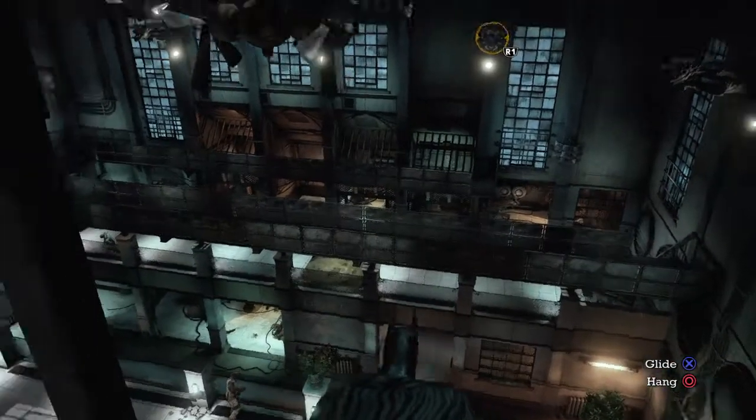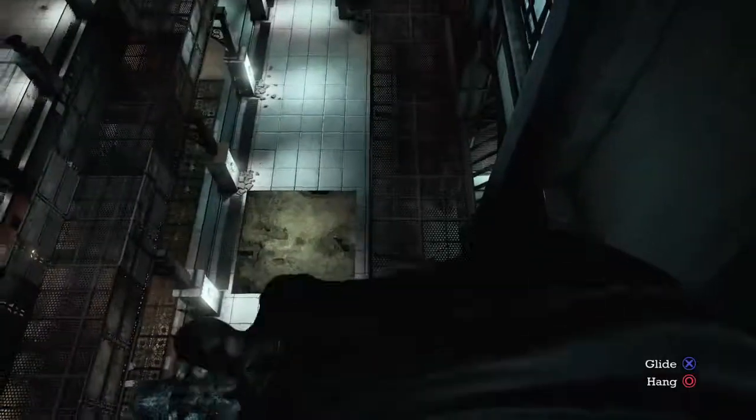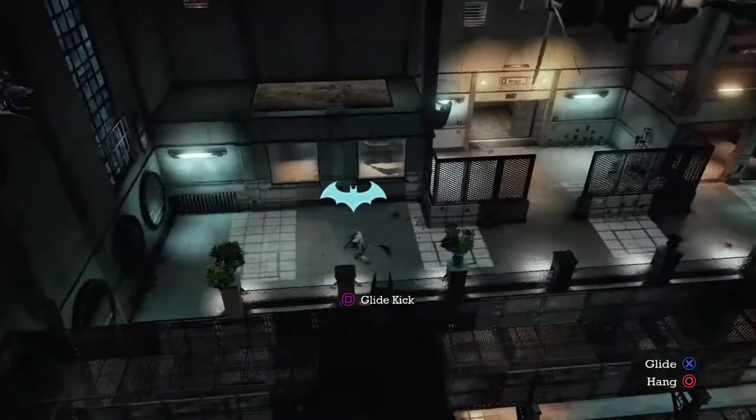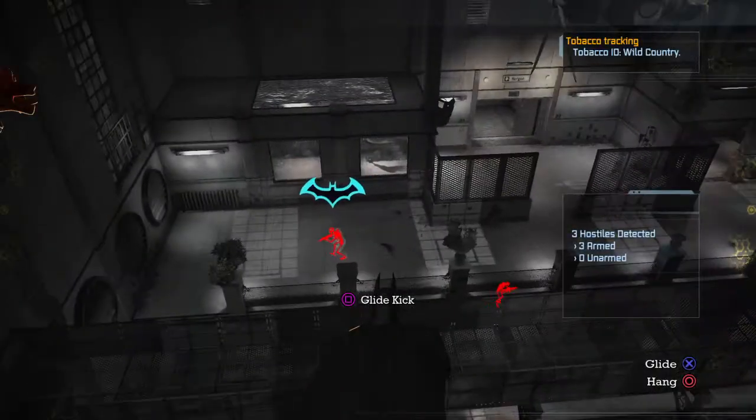Hey guys, welcome back to my playthrough of Batman Arkham Asylum, remastered edition. Right now we've just saved all the doctors and we're continuing our mission to find Commissioner Gordon, but at the moment these goons have just come up in the elevator so now we've got to take them out.